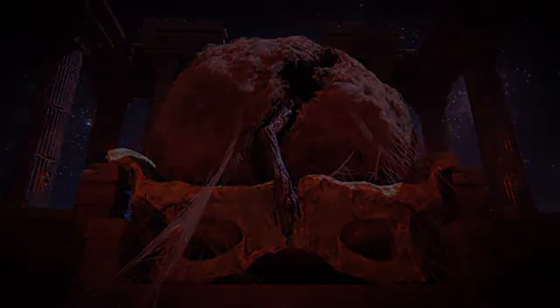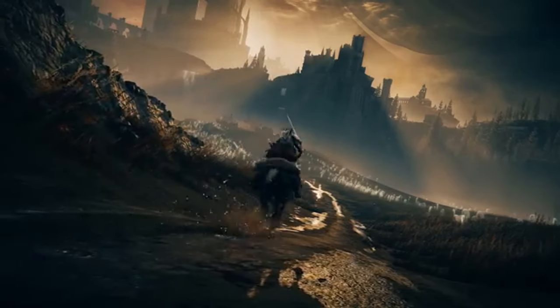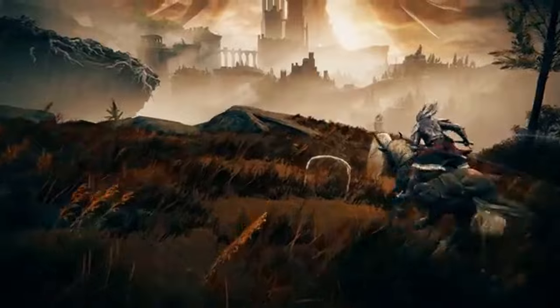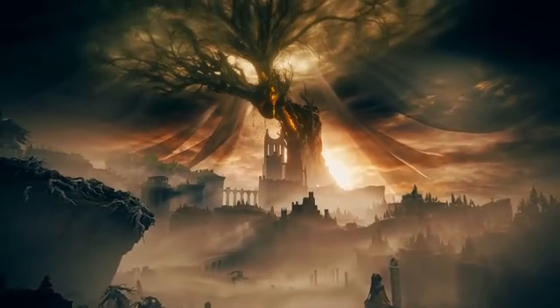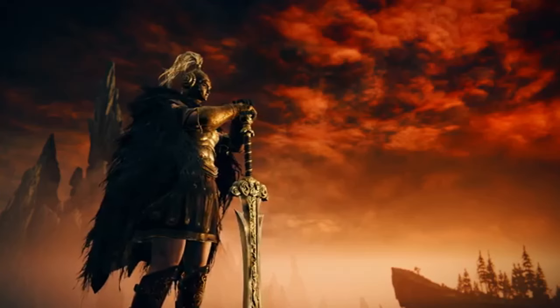So, Elden Ring: Shadow of the Earth Tree has been out for a bit now and fans are discovering all sorts of secrets and references. One that really caught my eye is a character named Logger the Beast Claw. This guy can be found wandering in a dense forest southeast of the Gravesite Plain Site of Grace. At first glance, Logger might seem like just another tough enemy, but there's so much more to him.